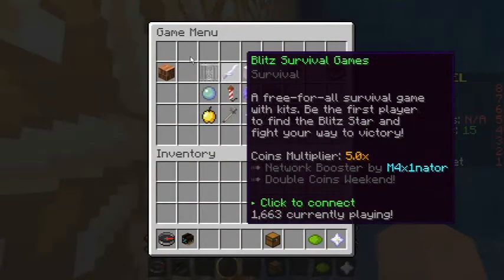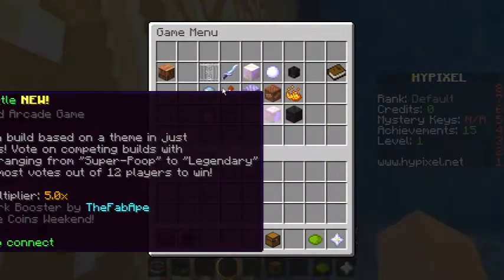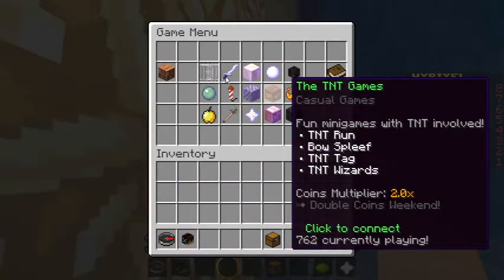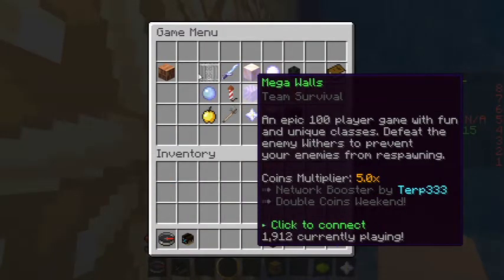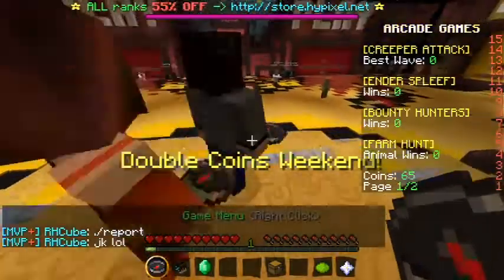As you can see here we have option primes, splits, the walls, paintball warfare, TNT games. I actually don't know what the TNT games is, so I'll probably check that out next time. We got mega walls, arcade games. Let's go ahead and jump on in there.